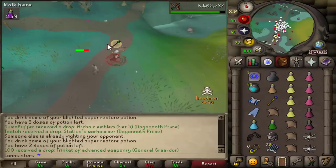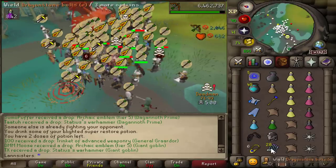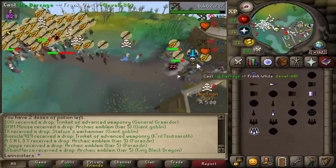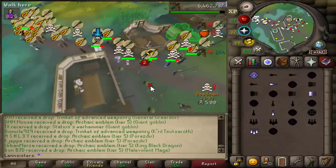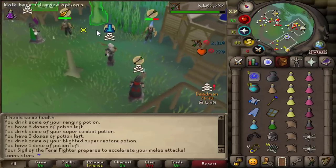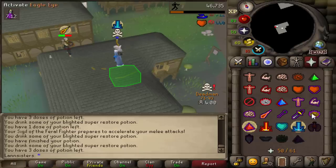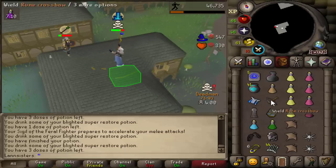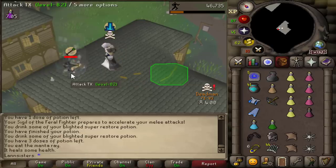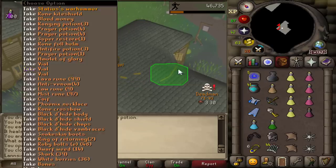As I was killing this goblin, I noticed that someone called TX got a Statius Warhammer drop from the goblin. So I right-clicked the loot pile until he showed up, and then I went for the attack. He's running — oh my god, that's huge! That is a Statius Warhammer PK. I'm rich right now.